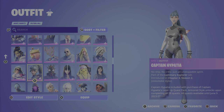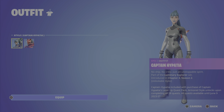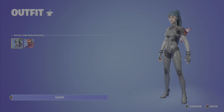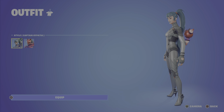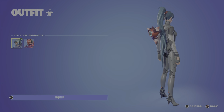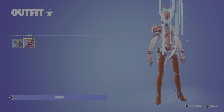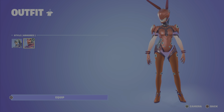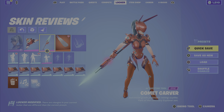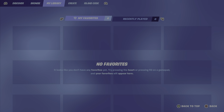Here is the first style in the lobby, if you'll let me load it. Could you go right, little outfit indicator, please? Okay, here it is. So there's the first style, and then obviously the second style is right here, which we'll be checking out in-game — the cooler style, in my opinion. So now let's head straight into Creative.